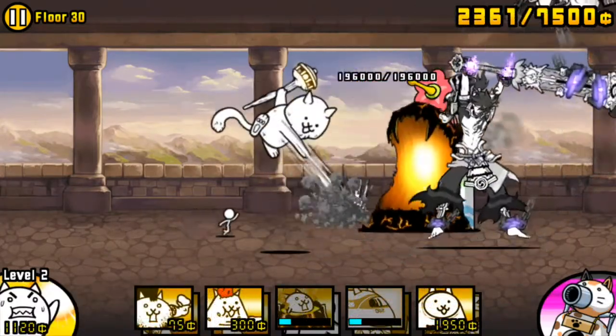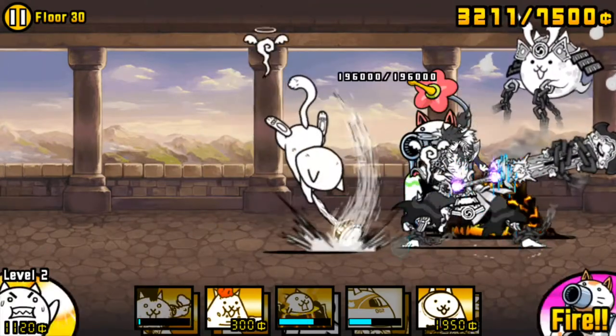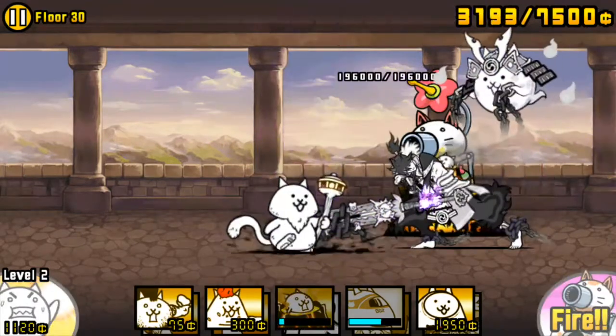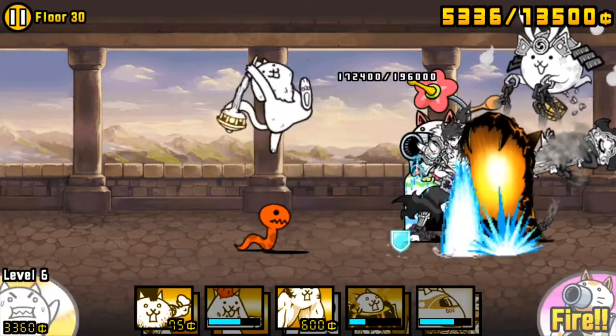Manic Island has the shortest cooldown out of the three units here. It's also the slowest, though its speed of 13 is generally good enough to allow for lenient timings. Manic Island is here mostly to counter Snitch, as it can kill it in only two hits.